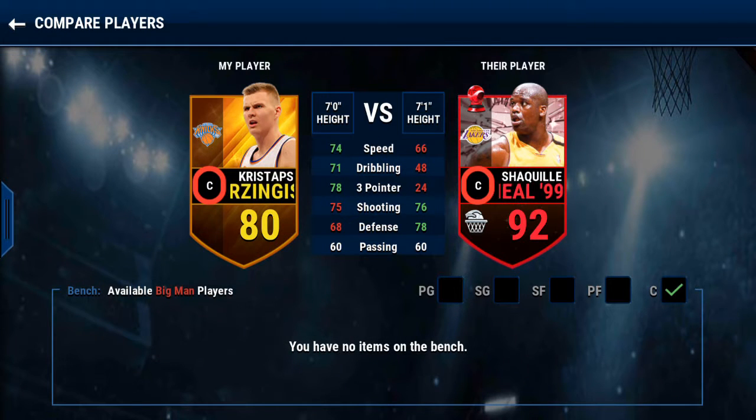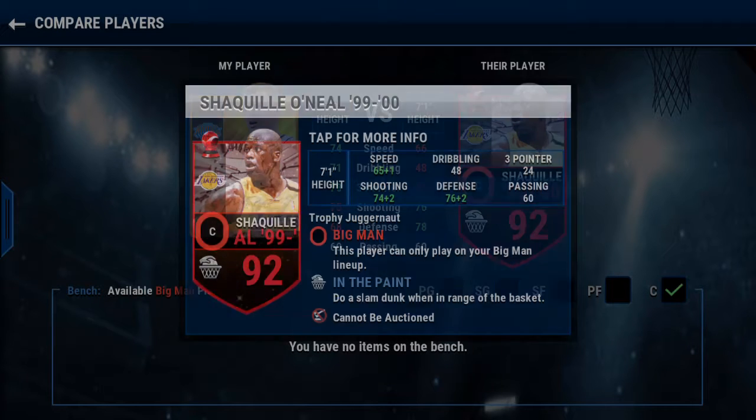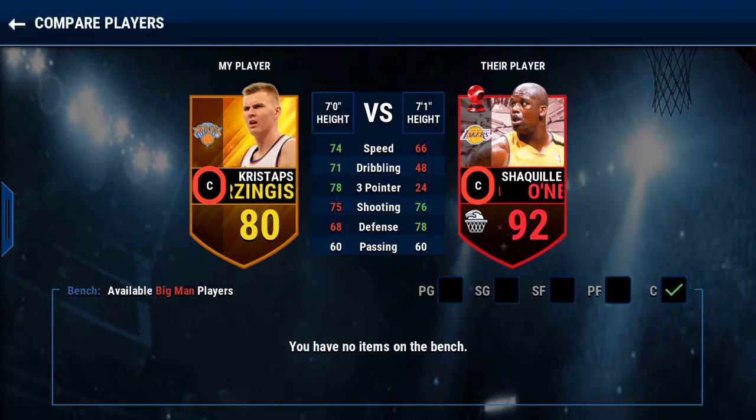Okay, here's Shaquille O'Neal. Now here's the thing about his card — it has really low stats for some reason, and the reason is because you can't really look at his blocking, his stealing, or his dunking right now, and that's a problem. For centers you can't really compare them, so it's not fair to say this card sucks because maybe he has like 99 dunking or something.